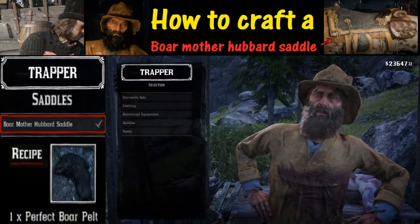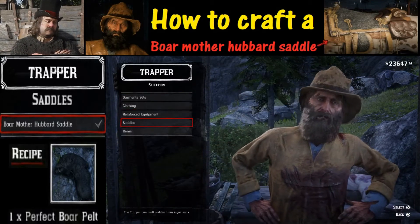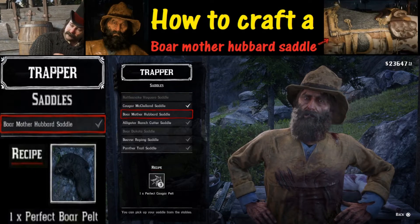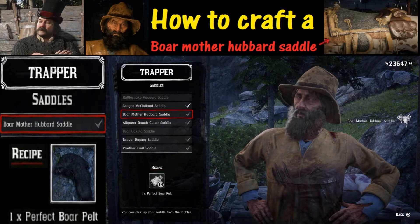We'll hold down the buy button and go all the way down to number four — Saddles. Hit X to select, and we are going for the Boar Mother Hubbard Saddle.